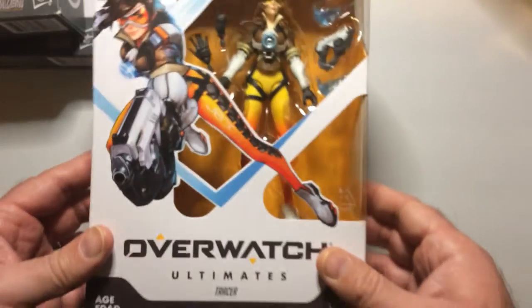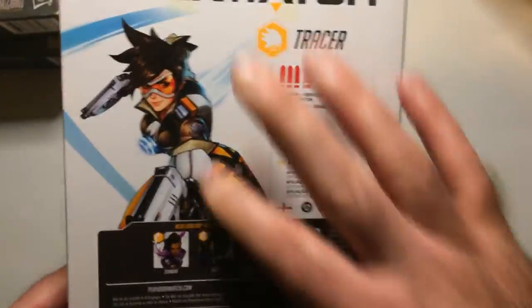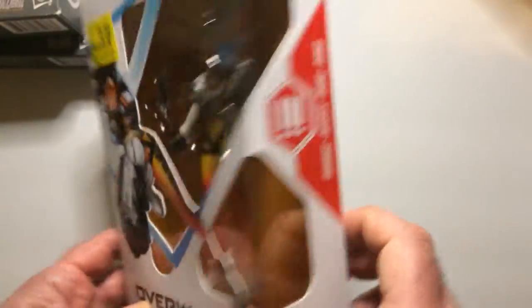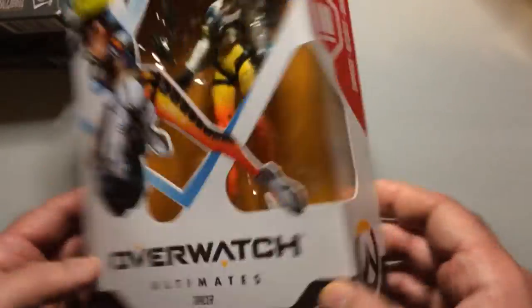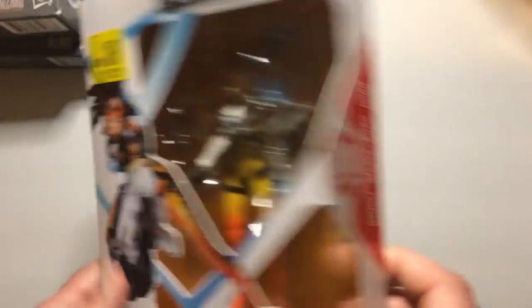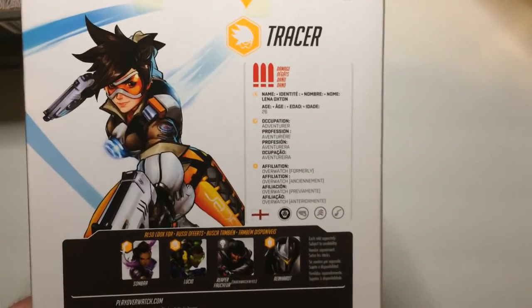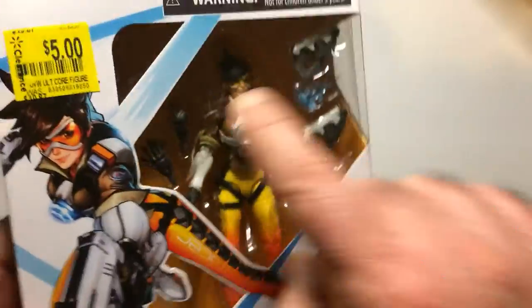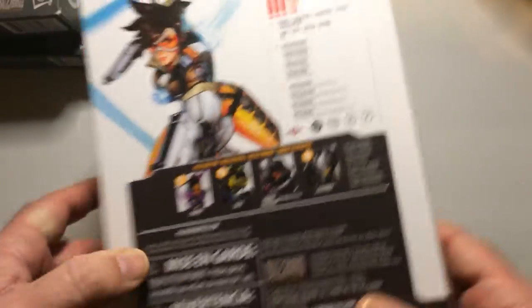The last one is Tracer. She's kind of a flagship character — when you see Overwatch, you'll see her outline on the logos and whatnot. So Blizzard, Hasbro, Ultimates. Tracer is another damage dealer. She can teleport small amounts and she can go back in time due to this apparatus on her chest. It's a pretty cool ability — like five seconds back to where she was, which will heal her and give her the ability to do some pretty cool maneuvers.